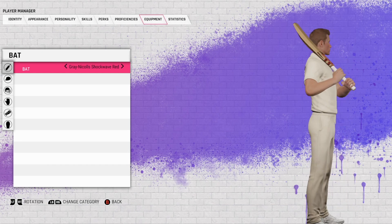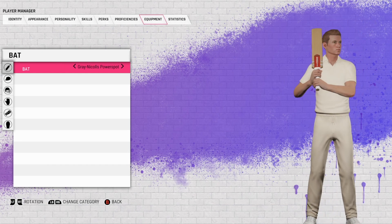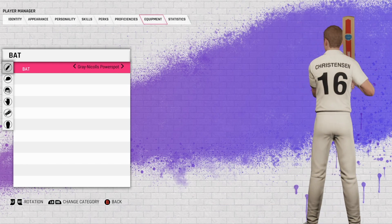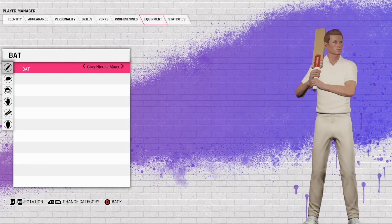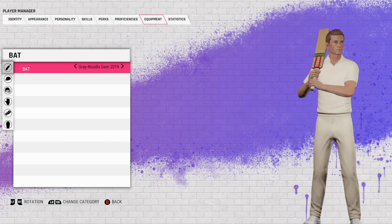The Ghost, the English Ghost. What else — Shockwave, not really a fan. Shockwave Red — just mix it up with a red. The Power Bow. The old standard Power Spot — I'm a bit of a fan of the Power Spot to be fair. The retro one is probably the better one. The Max — not bad.